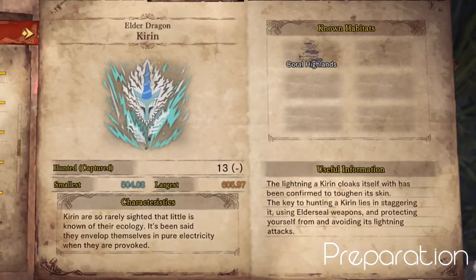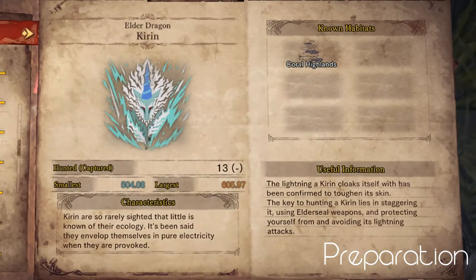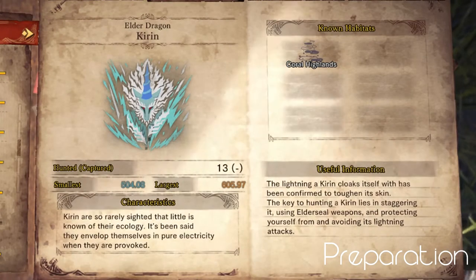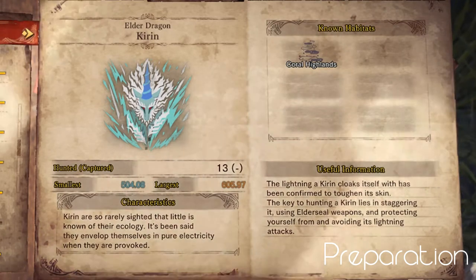Next let's look at what the Hunter's Notes have to say about Kiran. Kiran are so rarely sighted that little is known of their ecology. It's been said that they envelop themselves in pure electricity when provoked. The lightning a Kiran cloaks itself with has been confirmed to toughen its skin. The key to hunting a Kiran lies in staggering it, using Elder Seal weapons, and protecting yourself from its lightning attacks.